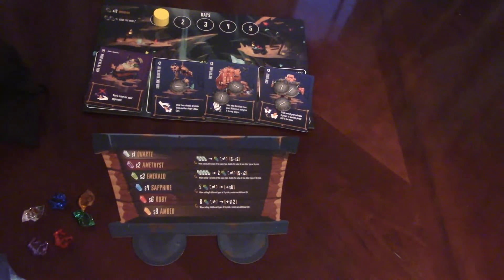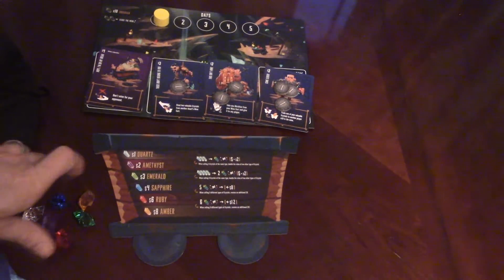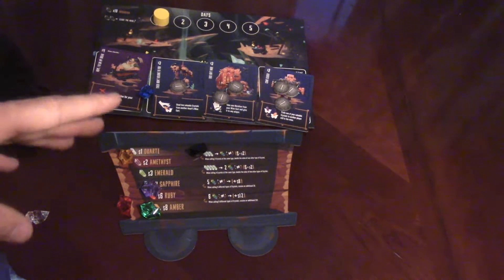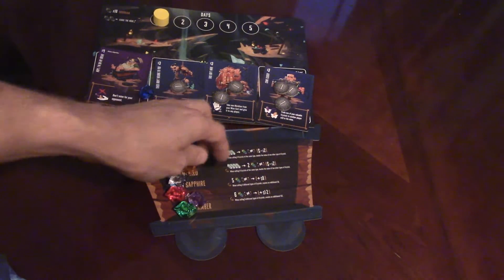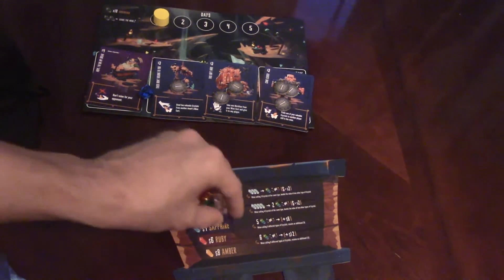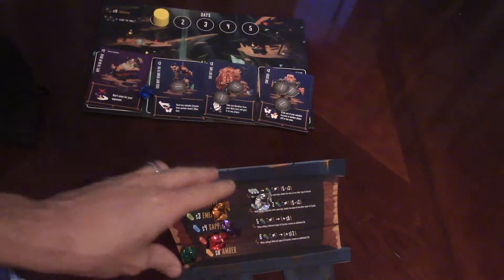Obsidian is a black gem that you will find quite often in the mine. As you're mining and picking out gems and putting them in your cart, if you get one obsidian you're okay — you chipped your pickaxe but you're still alive. However, the moment you pick a second obsidian, you are out of the mine. It tore up your equipment, ripped up your cart, you lose all your gems, and you're closed for the day. This is a fun little push-your-luck strategy game where you just keep pulling crystals until you think you have enough and then leave the mine.